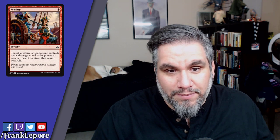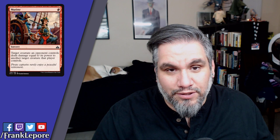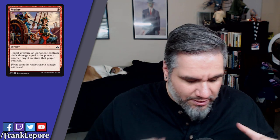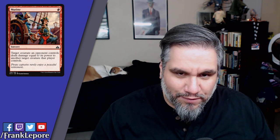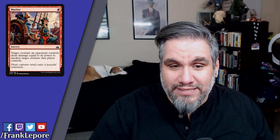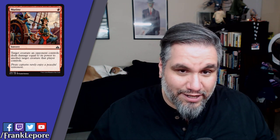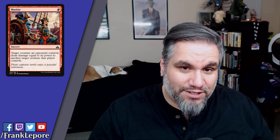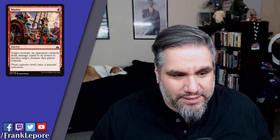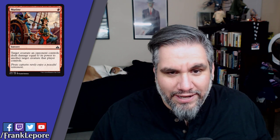Mutiny — one mana. Target creature an opponent controls deals damage equal to its power to another target creature that player controls. I'm not a fan of cards like this because they're far too reliant on having a perfect storm of creatures — you have to have a guy big enough to kill the guy next to it. Sometimes you don't get to kill the bigger guy; you use the bigger guy to kill the smaller guy and they still have the bigger guy. Not thrilled with it, though it is one mana. There are utility creatures you can kill off with this — maybe you play it. But if they have no creatures, you're already ahead.